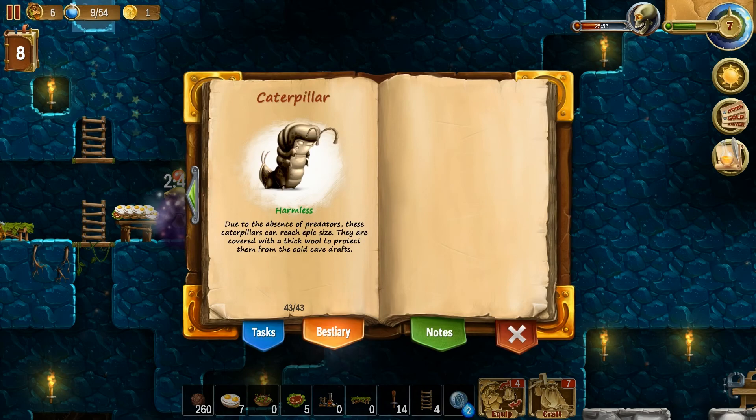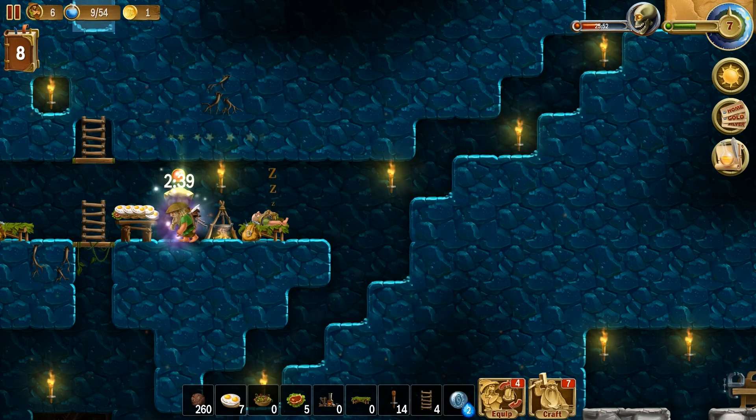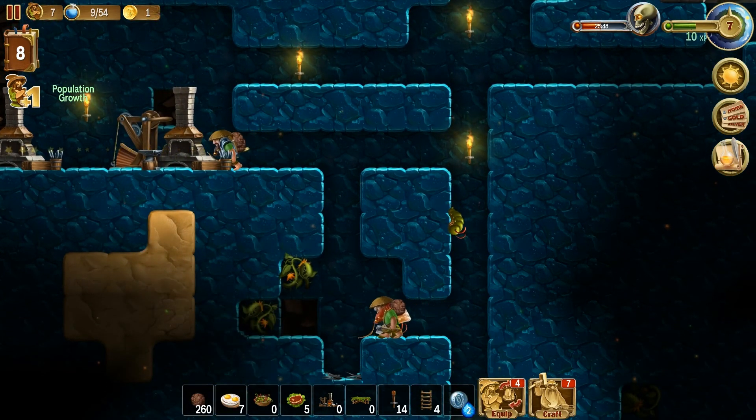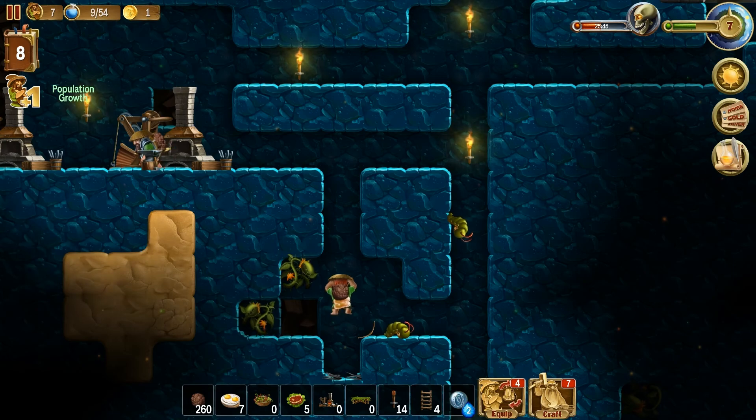Oh there we go — it's a caterpillar. It's harmless. Due to the absence of predators, these caterpillars can reach epic size. They are covered with a thick wool to protect them from the cold cave drafts. So that just explains it — they're like the harmless caterpillars you see down here, but because there's not a lot of enemies to kill them, they just grow enormously.